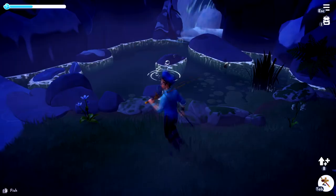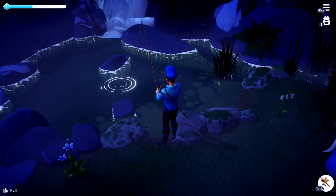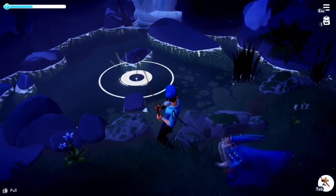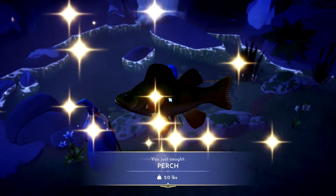It comes out of some white bubbles. I'm in the forest of valor right now. Keep in mind it's competing with a bunch of other fish, so sometimes you're not going to catch it and sometimes you are. Let's see if I get it this time — there you go, you got some perch!